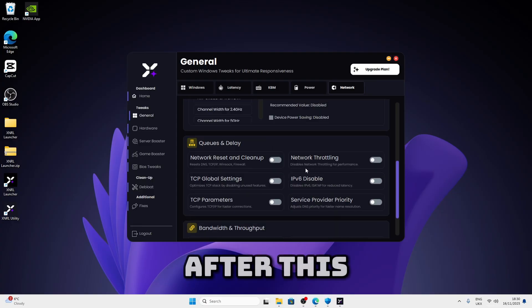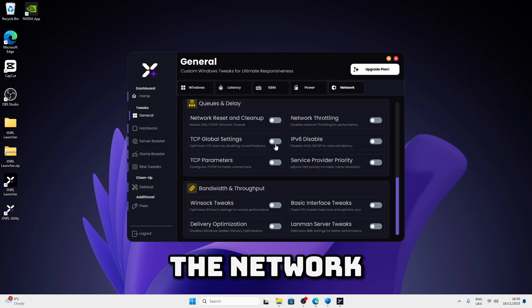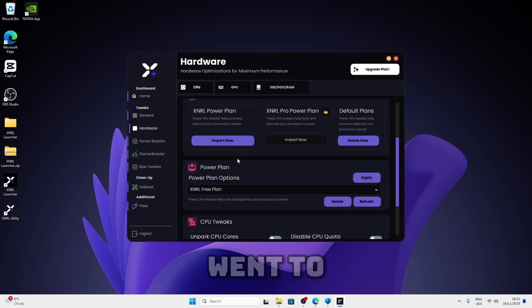After this, apply the rest of the network tweaks. Once you're done with the general section you can move on to the hardware section. Just give it a second to load and then we're into the hardware.